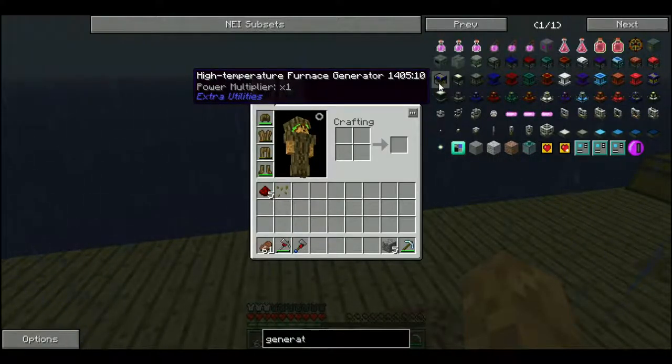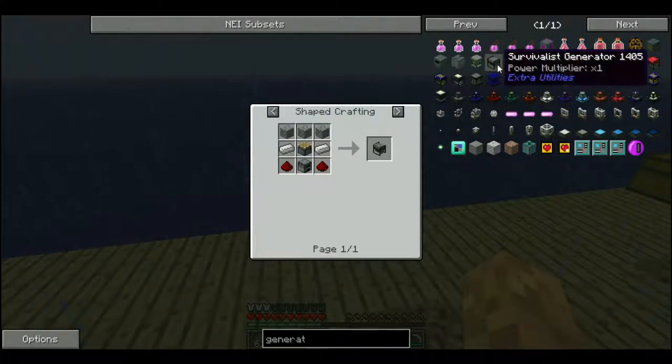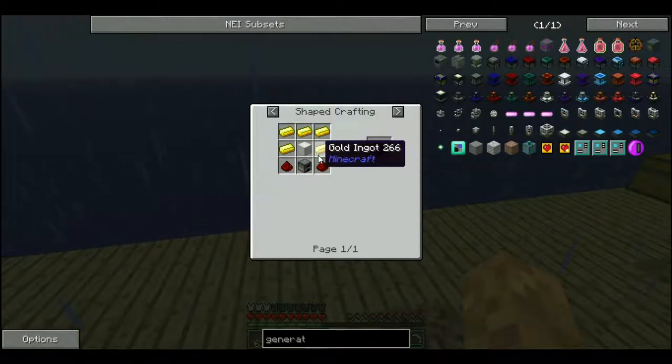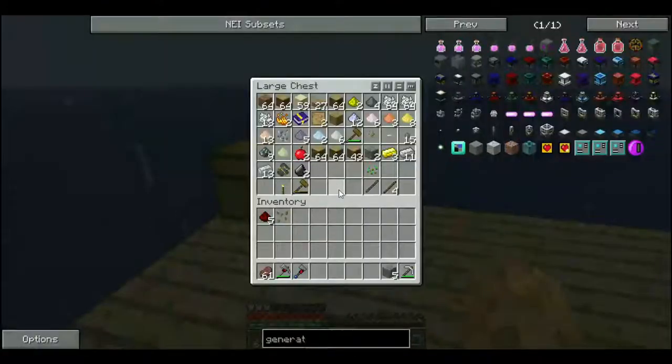Is that what it is? No, it should just say lava. Survivalist generator. Furnished generator. Lava generator. Oh, we need a block of iron for that. Do we have nine iron? Yes, we do. I need a couple blocks.